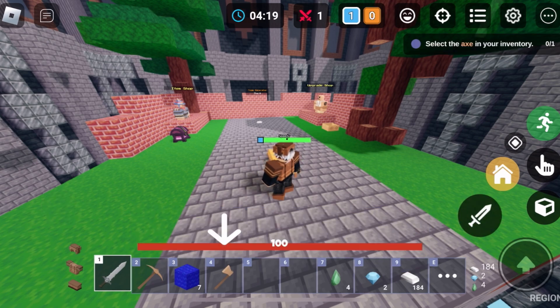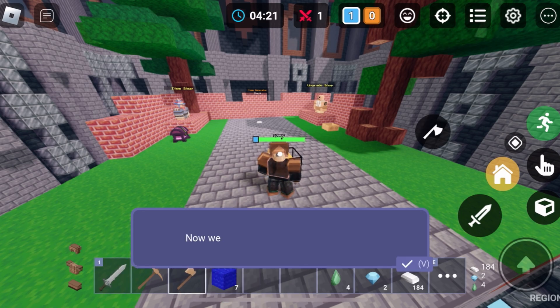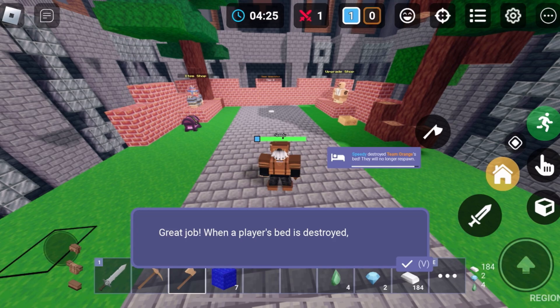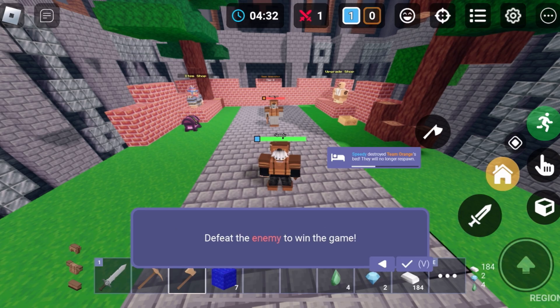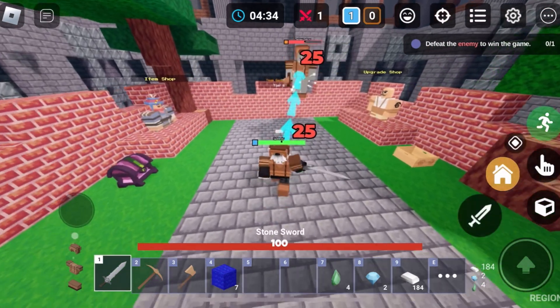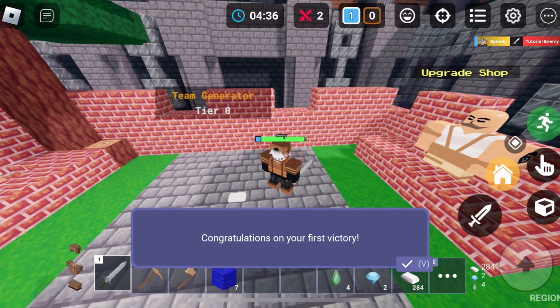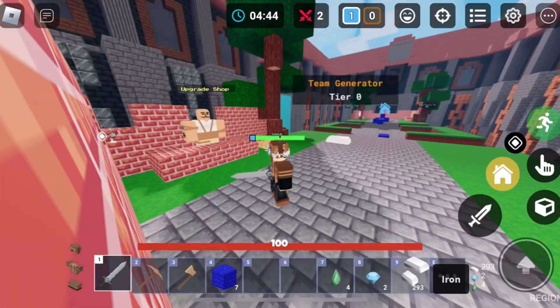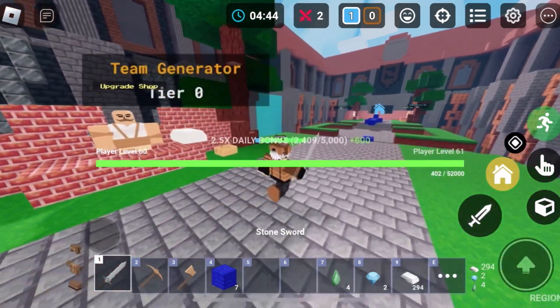Let's try to break the bed. You can use an axe to break it — it's faster than a pickaxe. They just spawned in an axe for me. Break the bed — when the bed is broken, players cannot respawn after dying. The enemy players are back but they don't have a bed anymore. Defeat the enemy to win the game.